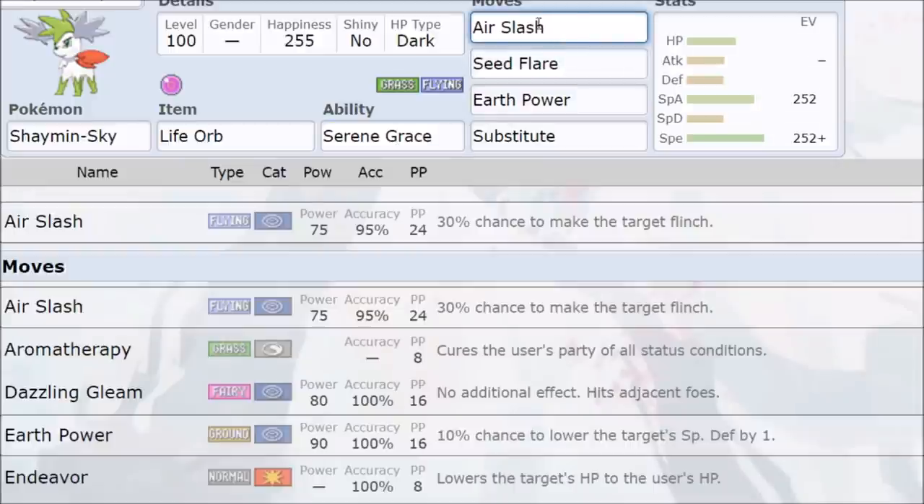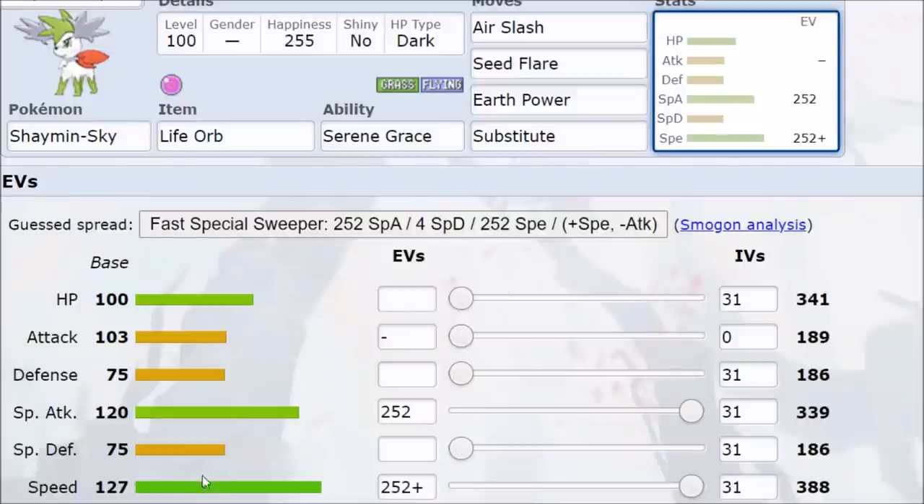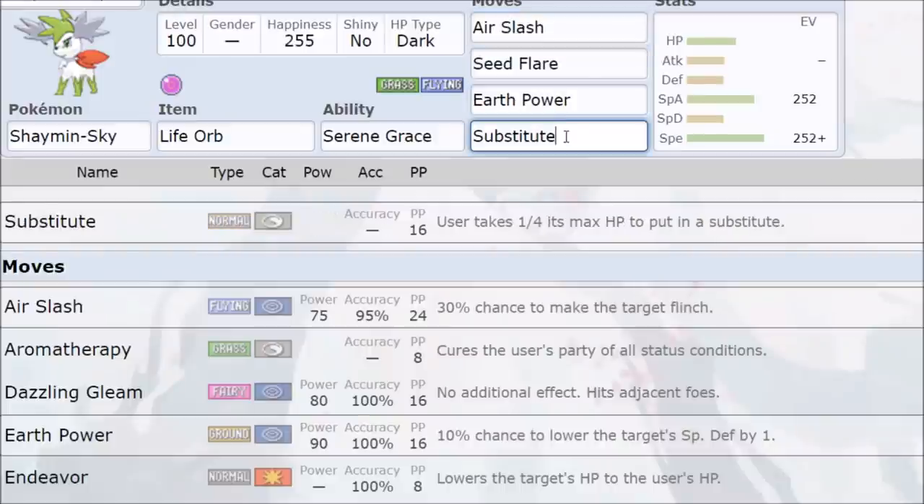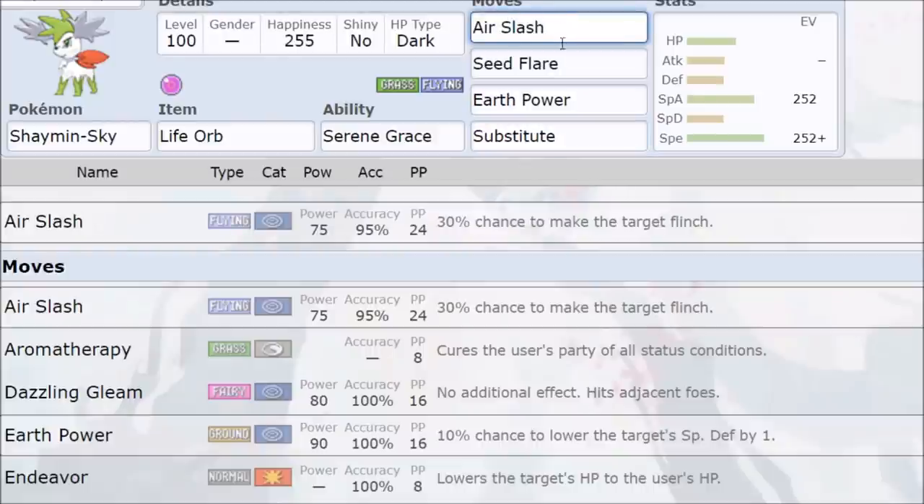Air Slash with Serene Grace gives a 60% flinch chance. Timid nature brings Shaymin to 127 Speed — not many Pokemon catching that. Air Slash at 120 power with Life Orb STAB is two-shotting Pokemon with a 60% flinch chance on top. Earth Power covers additional targets. Substitute punishes anyone trying to set up, since you're playing a mean format — they only have a 40% chance to act against you, or they're just getting KO'd.